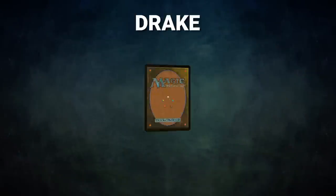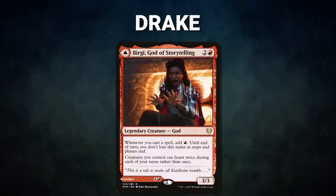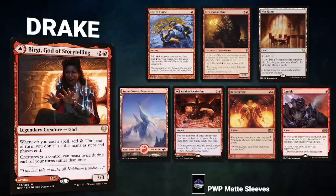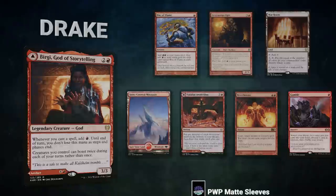Finally, we have Drake, piloting Bergy, God of Storytelling. This is a mono-red storm deck looking to gain mana through its commander before winning with Aetherflux Reservoir or Grapeshot. Drake's opening hand contains a Rite of Flame, Treasonous Ogre, War Room, Snow-Covered Mountain, Valakut Awakening, Reverberate, and a Gamble. Without further ado, let's kick off this polite, political, ponderous pounding.